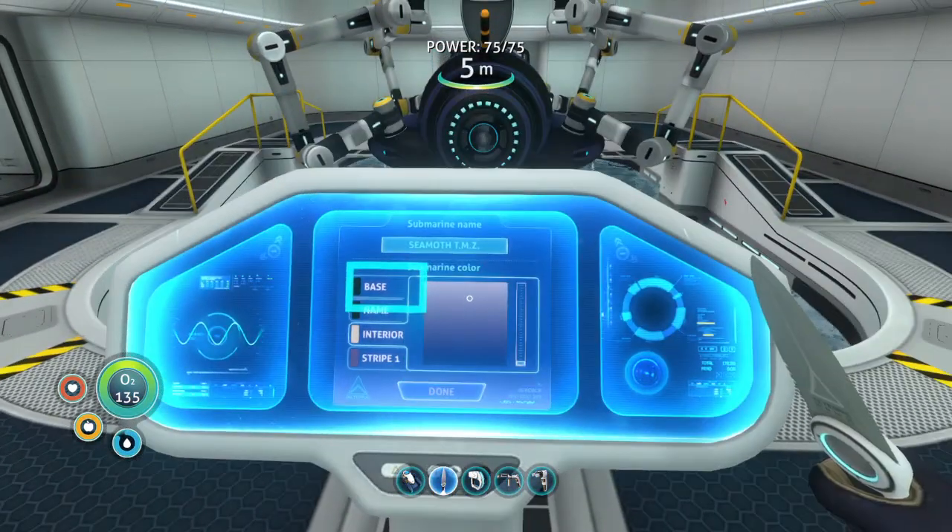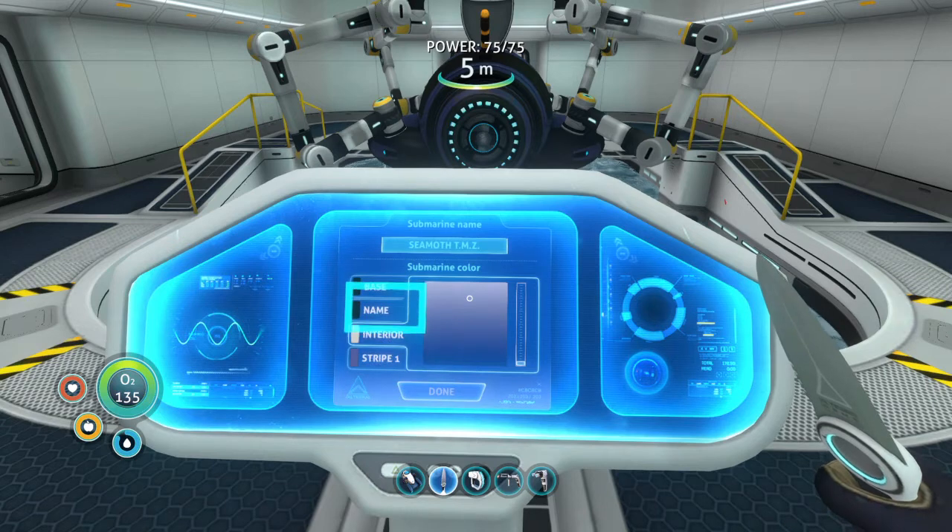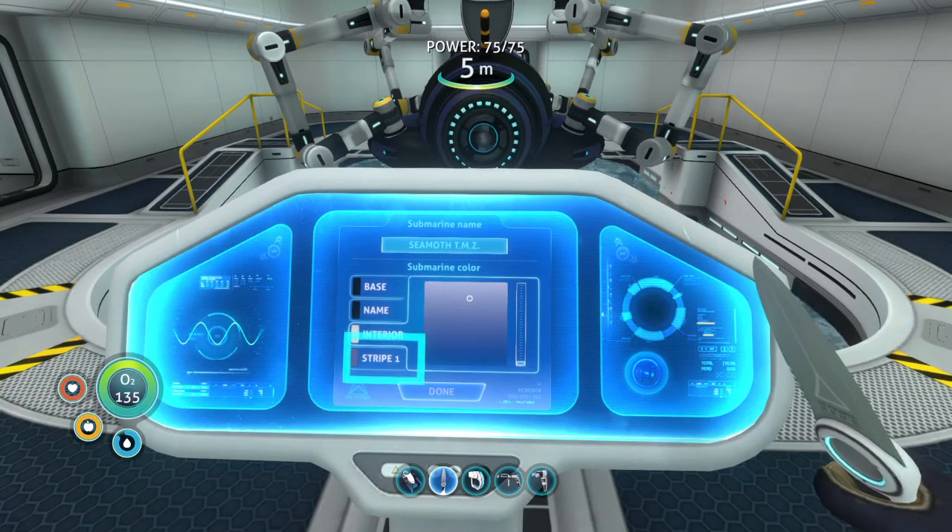I was just like — wait, I'm supposed to press X? This is so confusing. I have to jump in order to actually access my upgrade console. I don't know if anybody else is having this issue. I don't even know what to call this — is this a bug, a glitch, or is something just wrong? I thought something was broken.